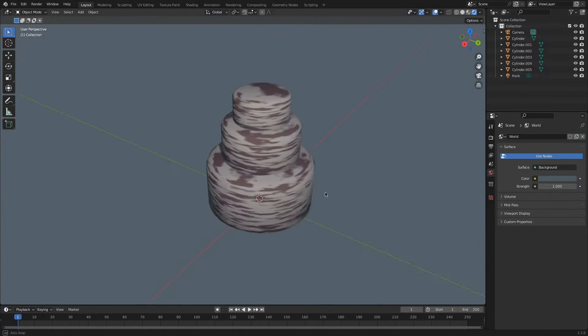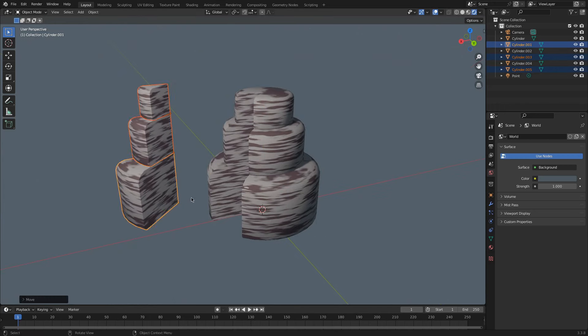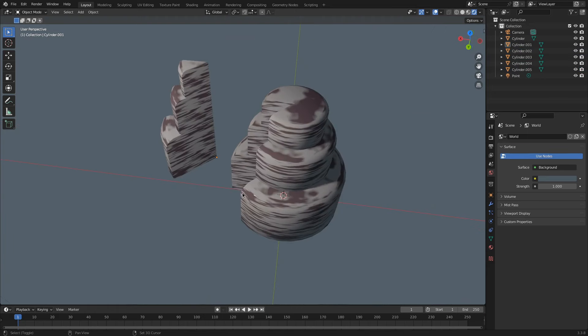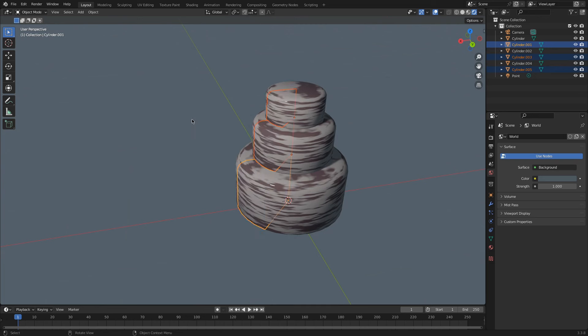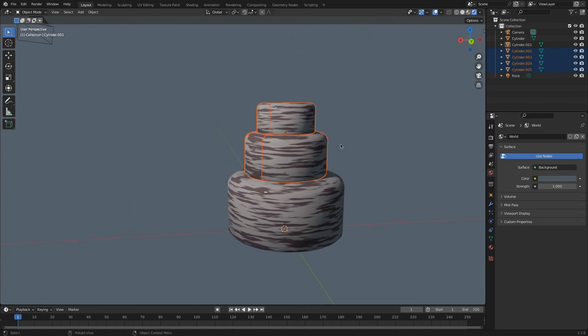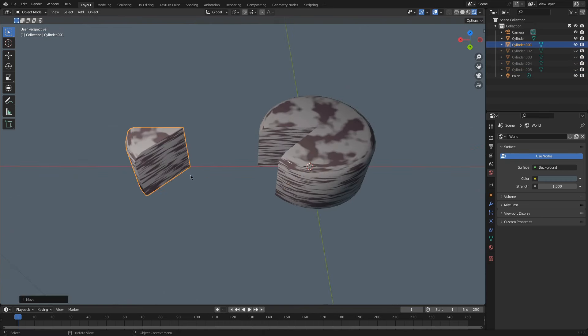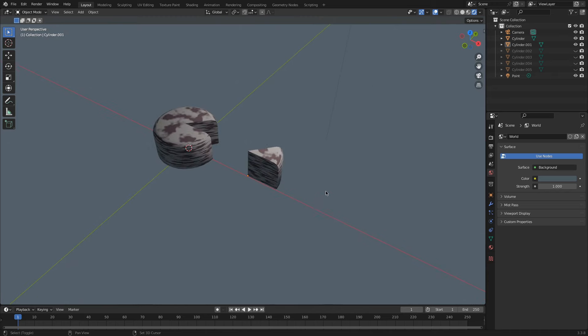I want to start working more on gameplay as soon as possible. Ideally, one would make something called a vertical slice of the game — a demo with minimal content, but with all major game mechanics already present. The problem is that I have so much planned for this game that a true vertical slice would take me at least a year, so I may settle at a vertical slice of a small subset of the game. In any case, the game is about building a village, so we need some villagers.